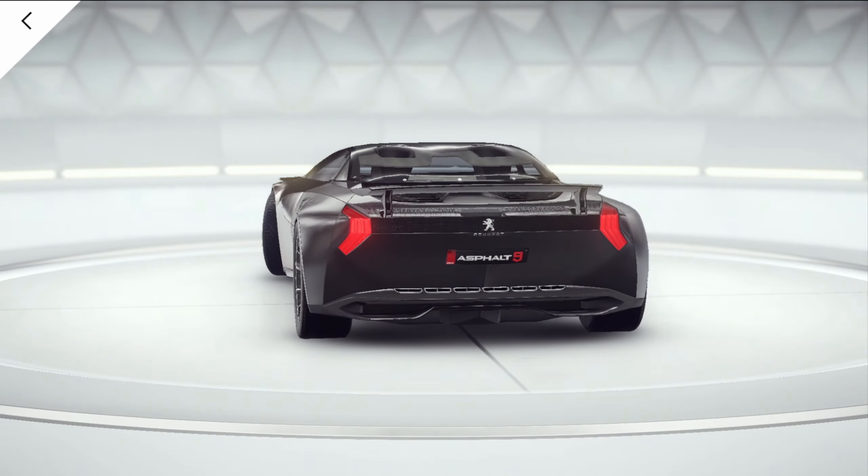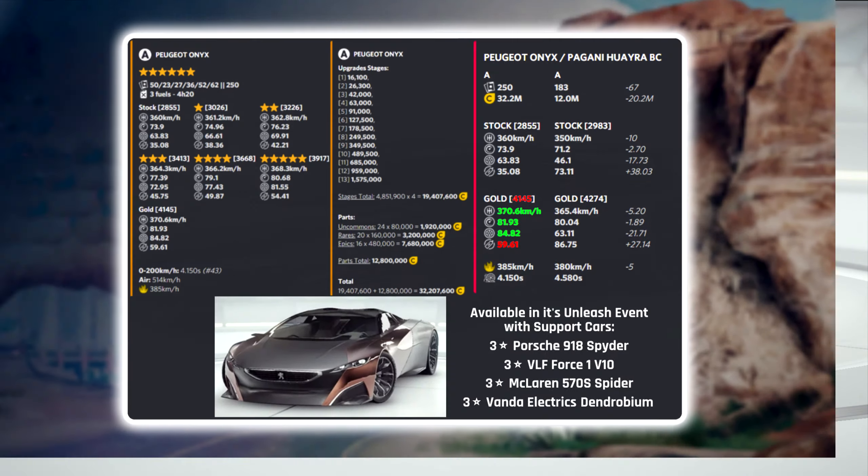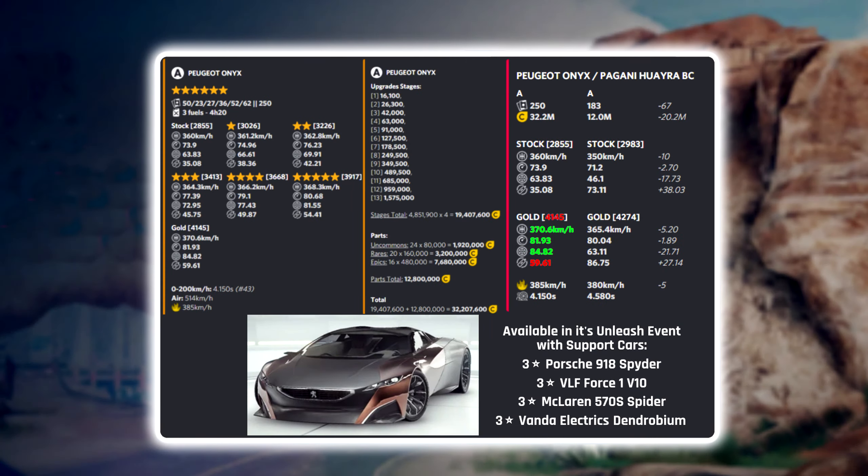Next is the Peugeot Onyx, which also features an active rear wing. It's a Class A six-star car. Comparing it to the Pagani Huayra, the gold rank is 4145 — lower than the Huayra — but all other stats except nitro efficiency are better, especially handling, which is much better.